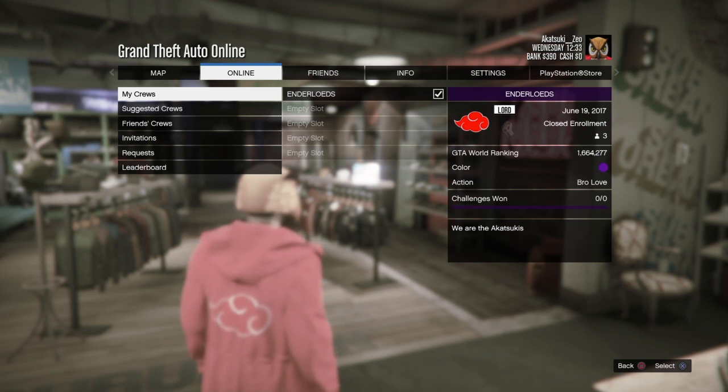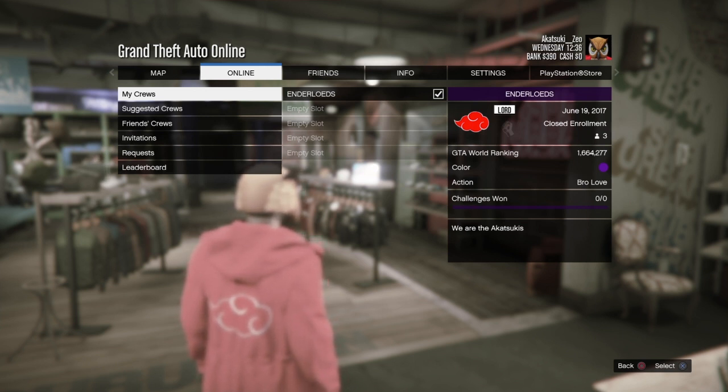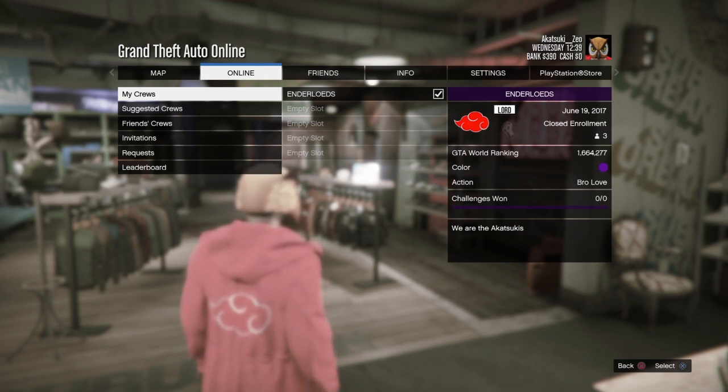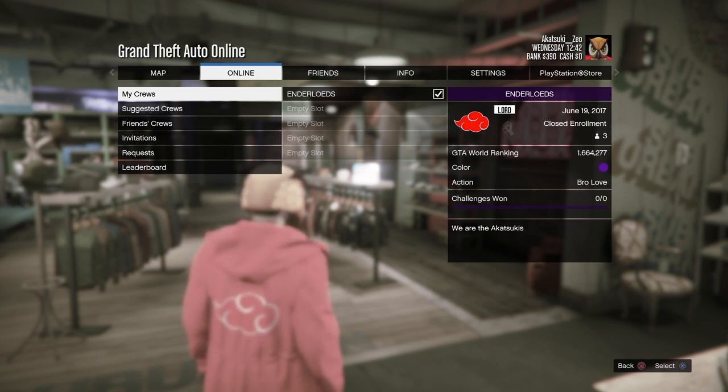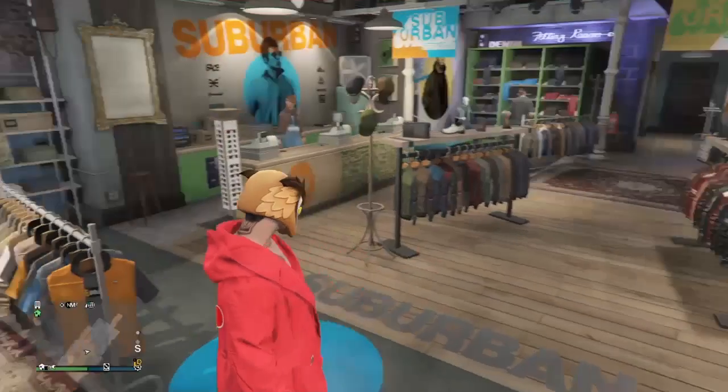So I have a clan — it's called Enderlords. I do need to change that to the Akatsukis or something. But yeah, my crew is called Enderlords, aka Lord, and my crew emblem is the Akatsuki blood cloud logo. So basically on the Akatsuki cloaks, they all have the red cloud, and that's my crew emblem to put on clothes as well as vehicles in GTA.